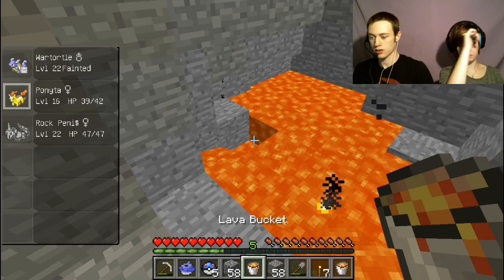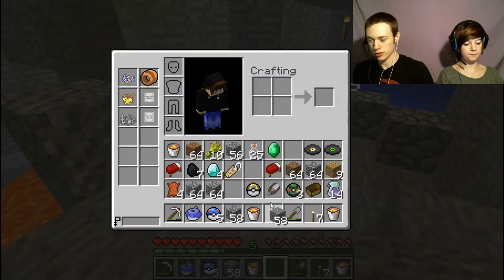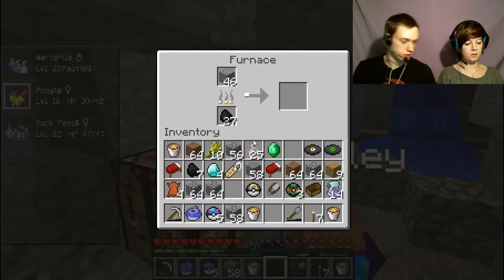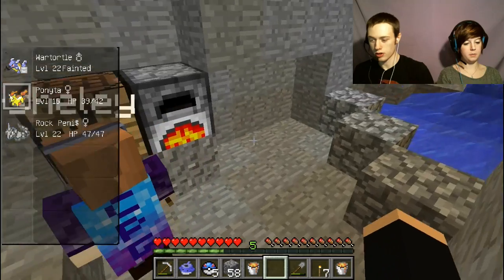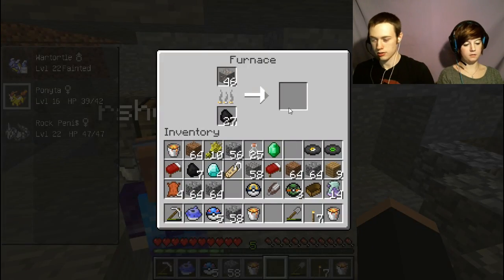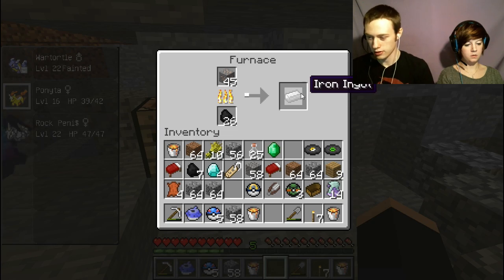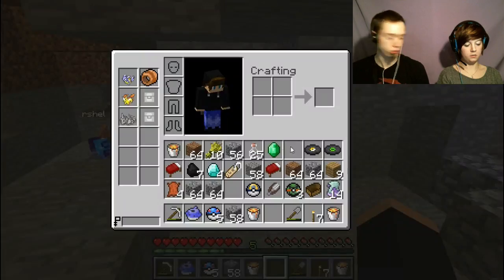What do we do with music discs? You put them on a record player thingy and it makes music. Alright, you got those two buckets yet? I got one bucket. There's the bucket — go ahead and fill that bucket up with lava, and I'll make the next bucket. We need 10 lava — to make a portal.